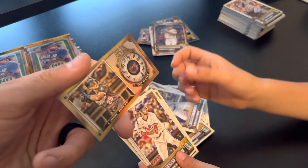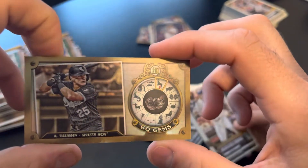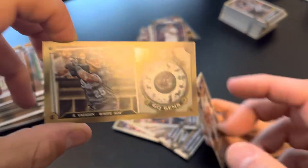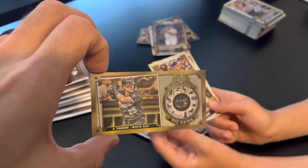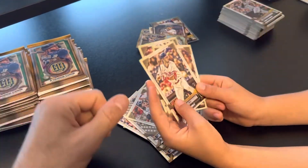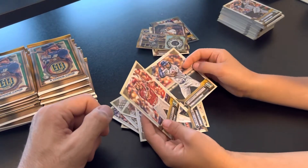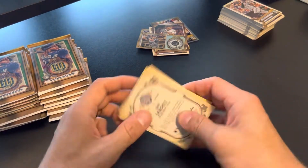There's the Aaron Judge. You got one as well — there's another insert. So let's take a look at this one. Another Gems — this one's a dark gem. Andrew Vaughn. Which one of these was better? Well, the Wander Franco is a pretty hot card right now. I think the other one, because the other one is a Wander Franco too. Nice find.